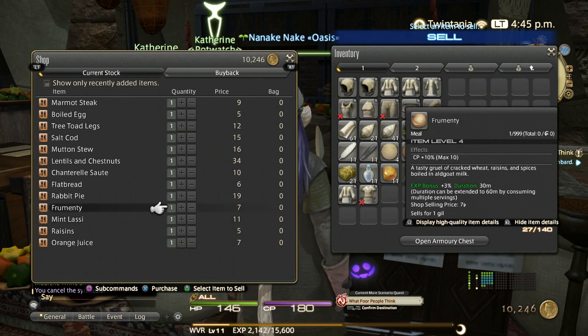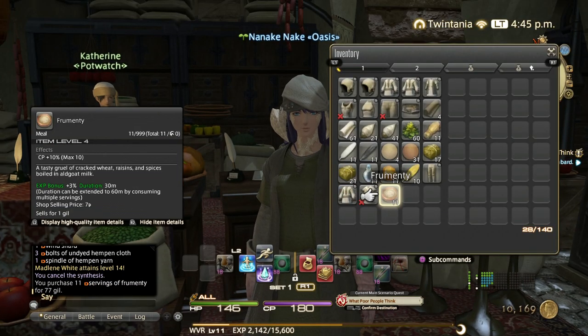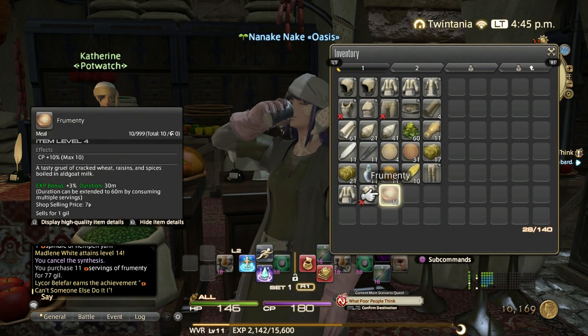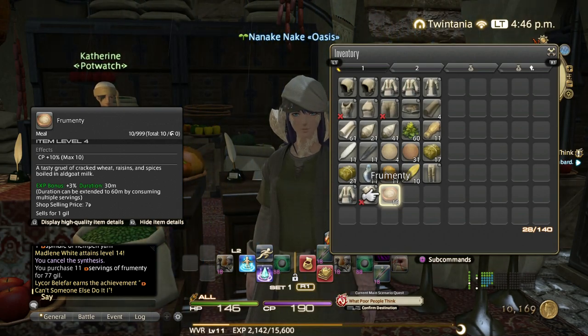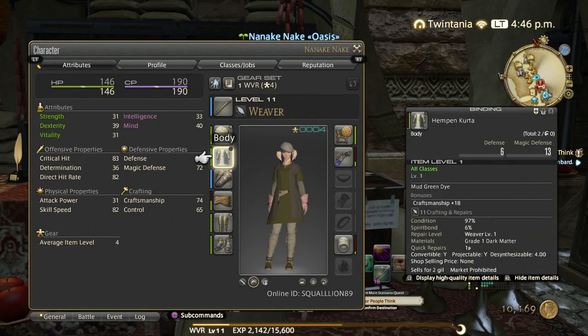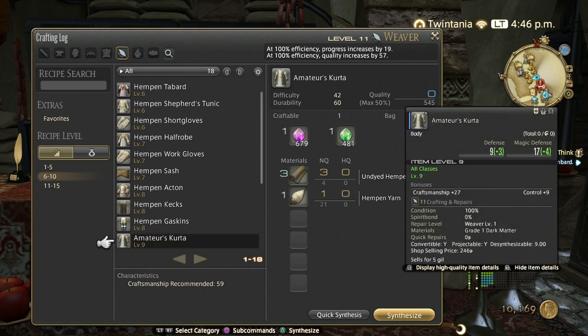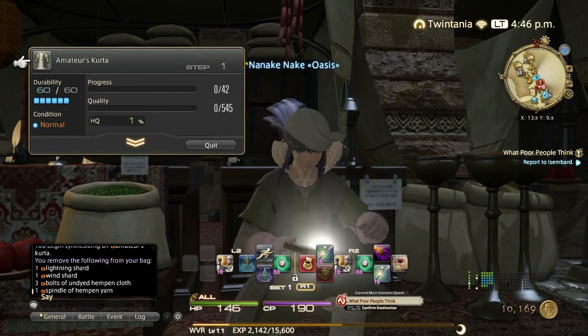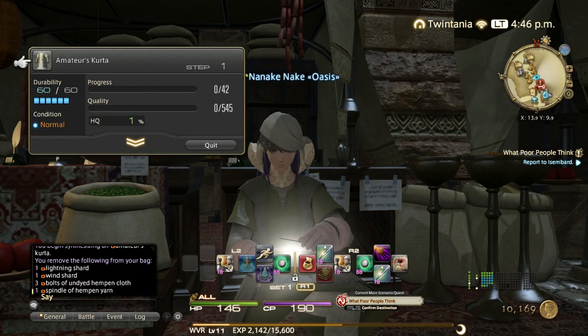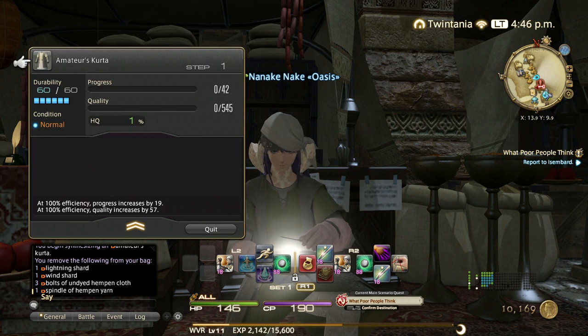Weaver crafts most of the left-side gear. Head to the culinary NPC in any of the main cities — you can buy food there, like Mentimassi, which gives extra CP. The food buff increases XP gain by 3% and also gives you extra stats. In this case, 10 more CP is nice. Since our chest piece is still level 1, let's craft the level 9 chest piece and try to high quality it. When you craft, you have a progress bar and a quality bar — certain abilities increase your quality bar. The more you increase it, the higher your chance to HQ. Right now it's 1%.